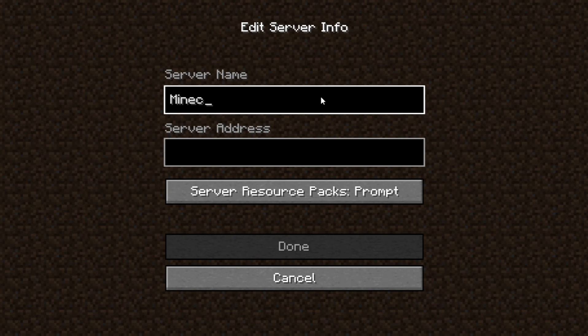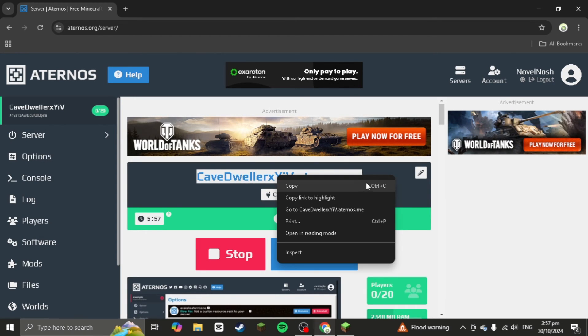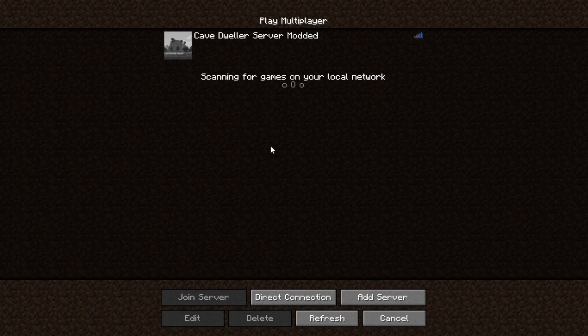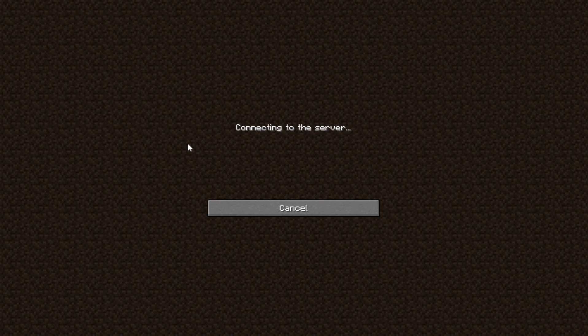Go to Multiplayer and add a new server. Name it whatever you want — for example 'Cave Dweller Modded.' Copy your Aternos server IP, paste it in, and select Done. It will start pinging — hit Refresh. It may say 'Incompatible FML modded server,' but that's okay, just press Play. It will say 'Joining World, Loading Terrain' and then you'll be in the server.